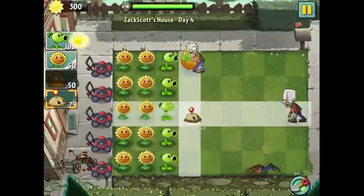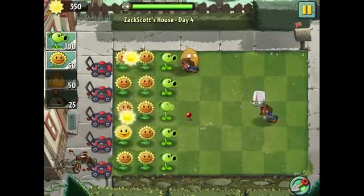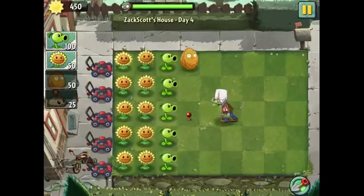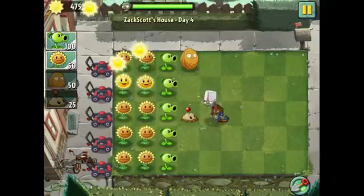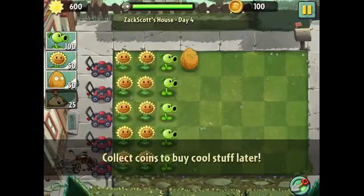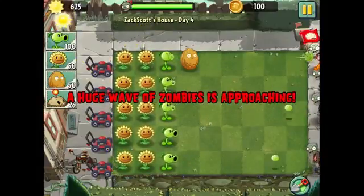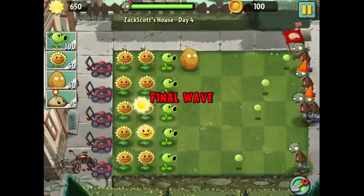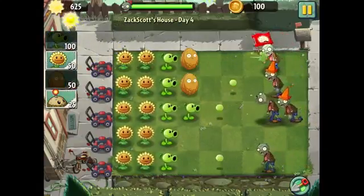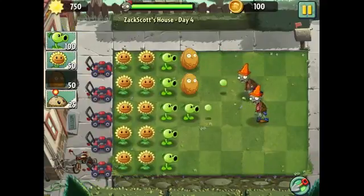The zombies with buckets are even worse! Walnuts basically make it so that zombies have to stop to eat them. I'm going to let him walk into one of those potatoes that explode. We are in pretty advanced gameplay already — I think it must be because I skipped the tutorial stages. Got a coin there; coins can be used to buy cool stuff later. Here we are with the final wave. My strategy is to block the cone heads and give extra power to the other cone head — I think we're going to have a very decent completion here.